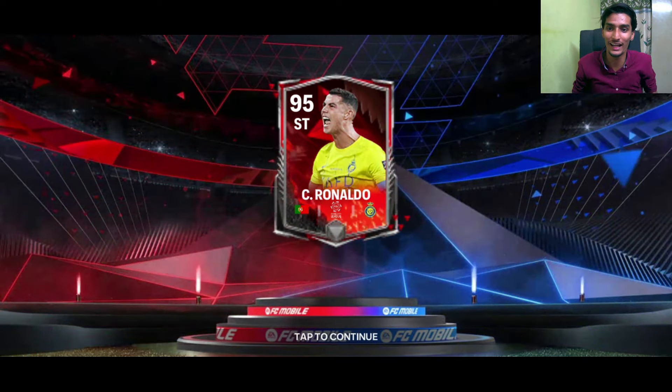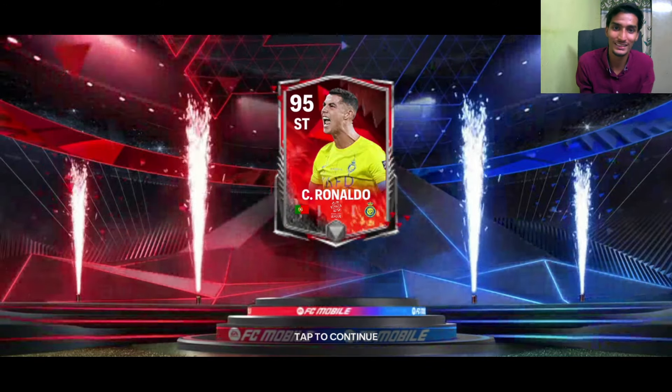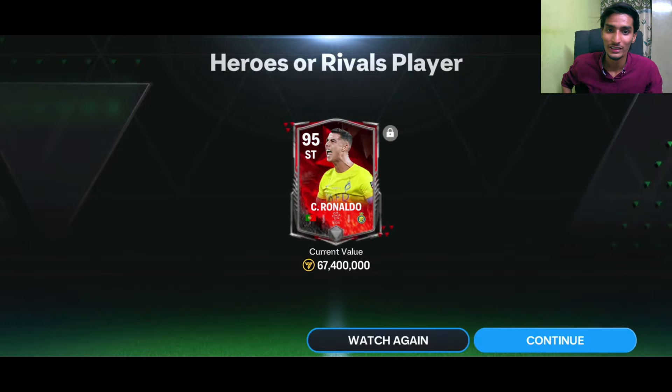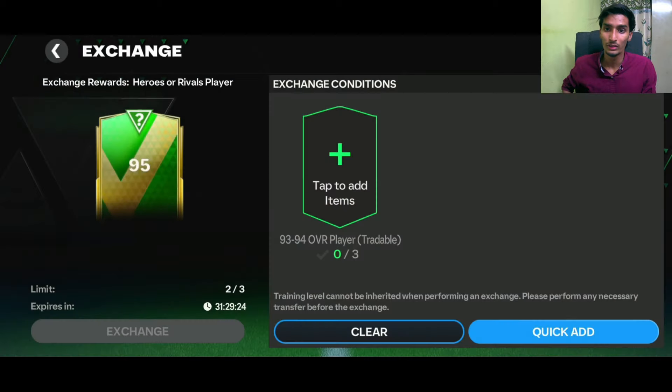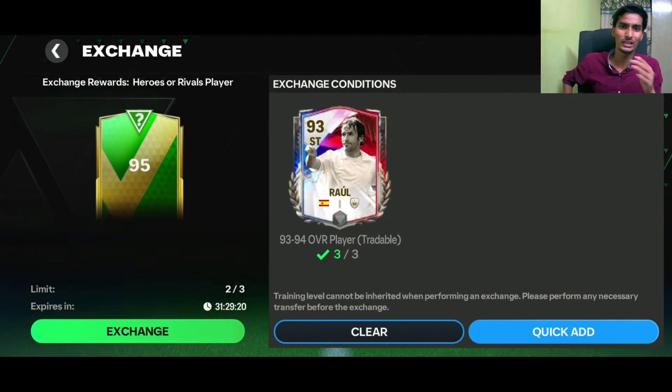Bhai sahab, 95-rated Cristiano Ronaldo is here! Bhai sahab! It's 67 million coins — how can this happen? Let's take a screenshot. We have packed CR7!